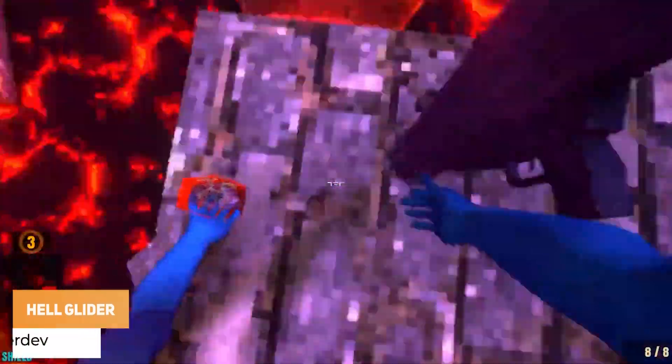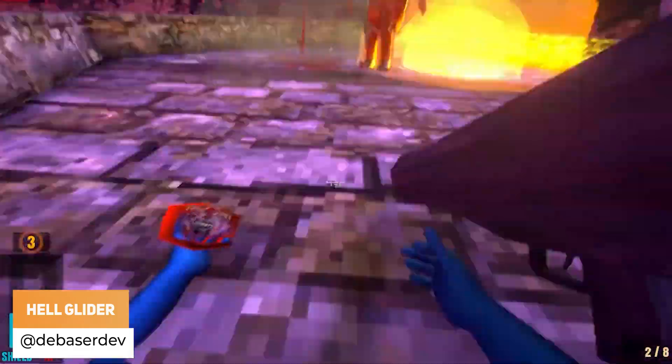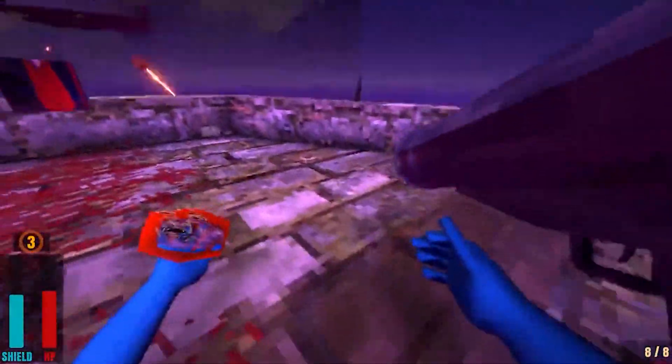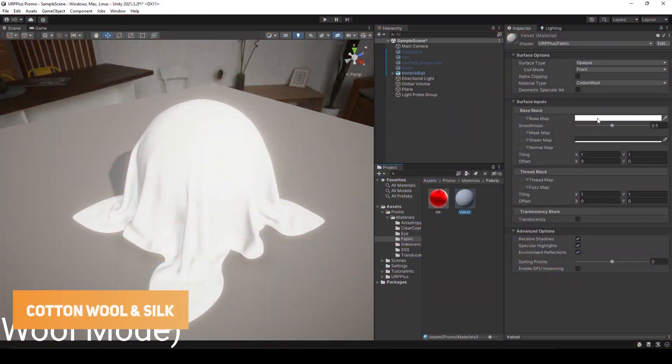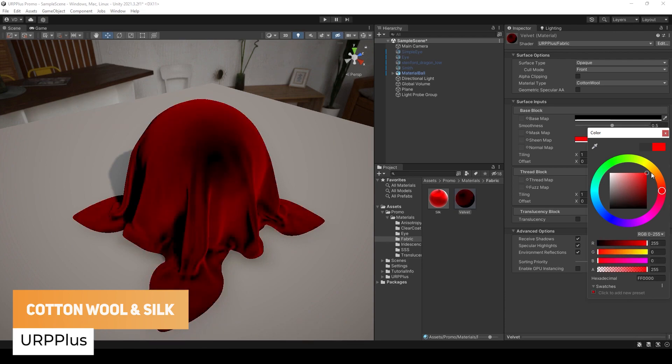Debasadev has got what you always wanted: rocket jumping. URP Plus has got a fabric shader with two modes — cotton, wool, and silk.